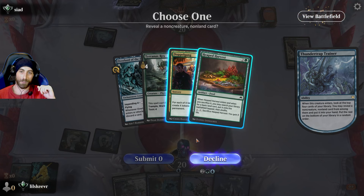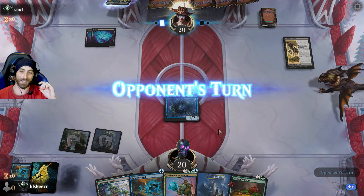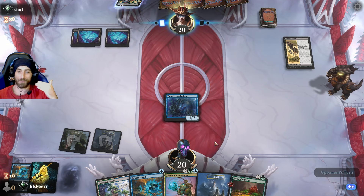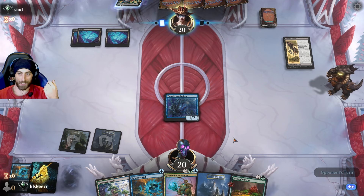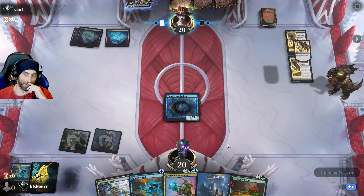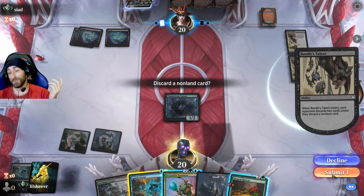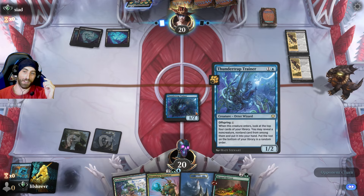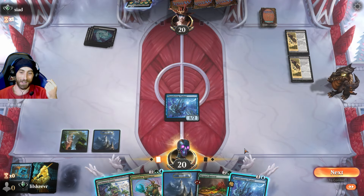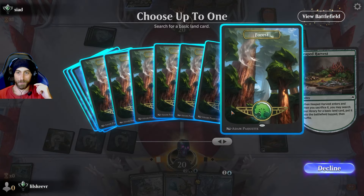I always want to grab Doppelgang early — I always hit it early with Thunder Trap. We're running three copies so we should at least top-deck one, or we'll get more Thunder Traps. We hit our Valgavoth's Onslaught which is almost just as good, but Doppelgang being able to target anything is just insanity. We keep Heaped Harvest instead of Splash Portal. Got another Otter — that's beautiful. Keep the Harvest, it's absolutely massive.